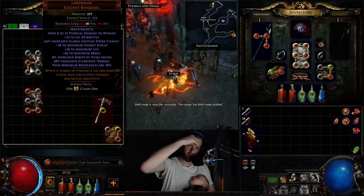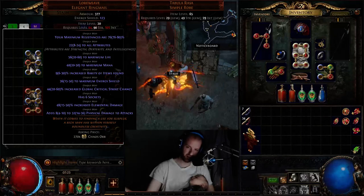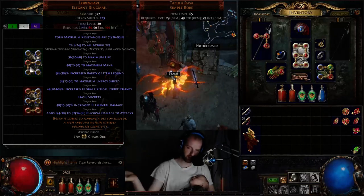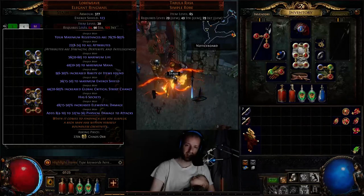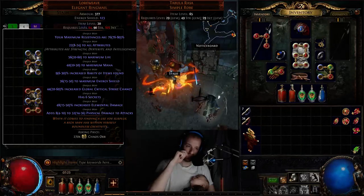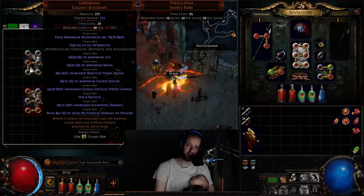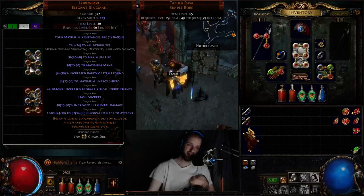It's 48% increased elemental damage, but the lowest roll possible on elemental resistances, so it's probably not going to sell for very high. The elemental damage buff is really really strong in terms of value — the cheapest besides ours was like 350 or 400 chaos, a couple of exalts — but we're selling it relatively cheap because we want to flip it and make more.